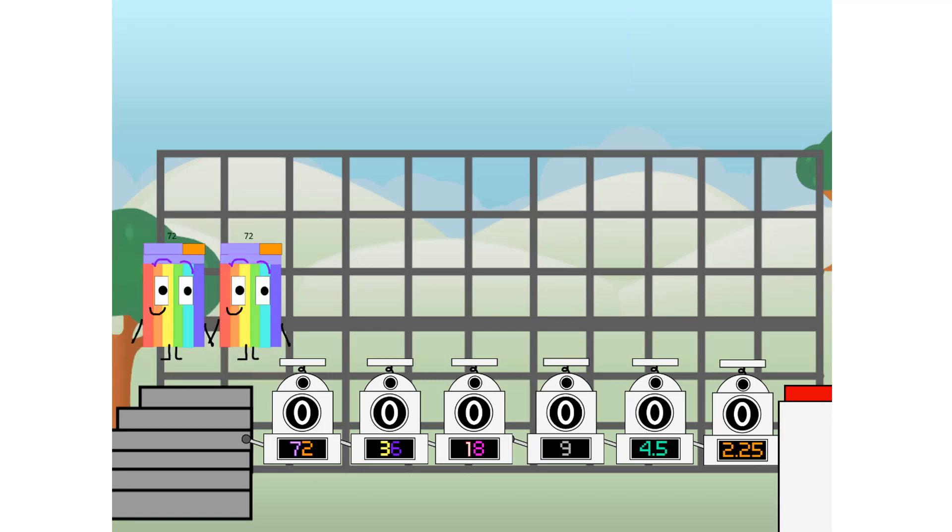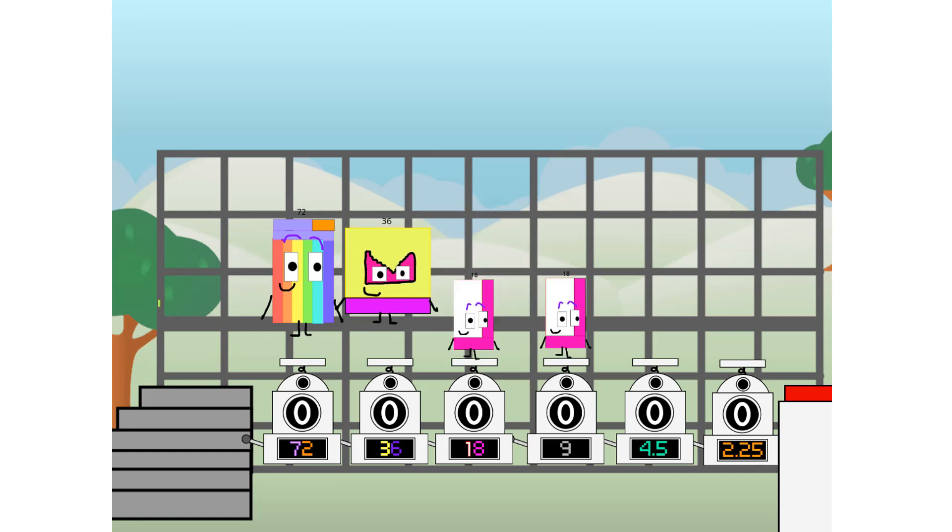First, I split in two: 72, and 36, and 18, and 9, and 4.5, and 2.25, and 2.25 more to press the big red button.